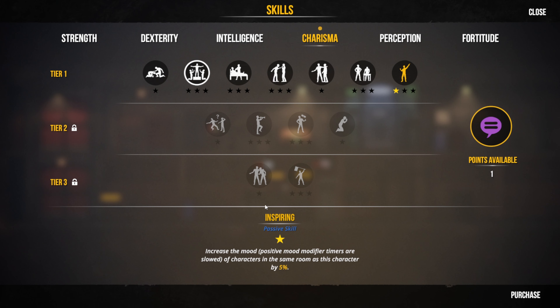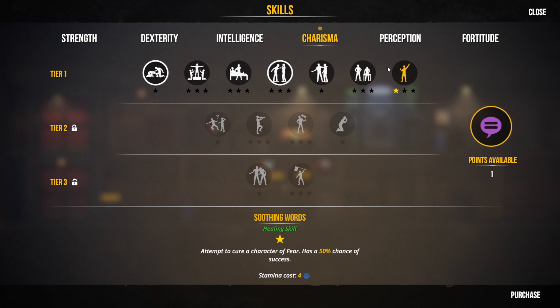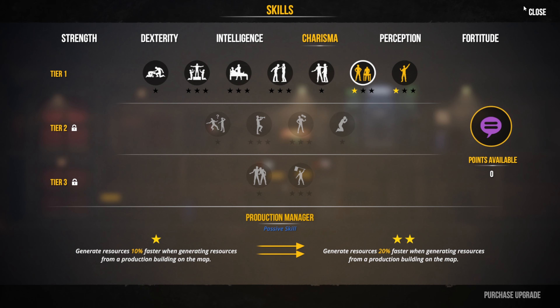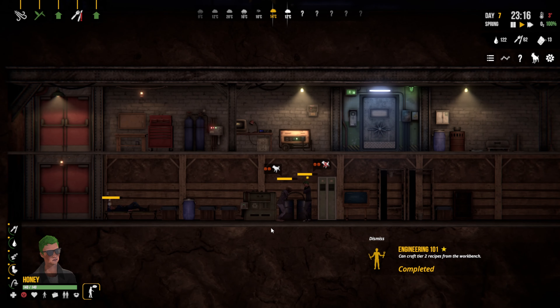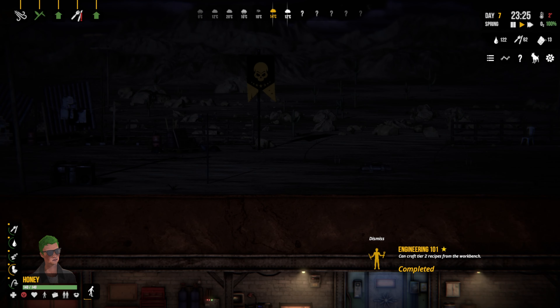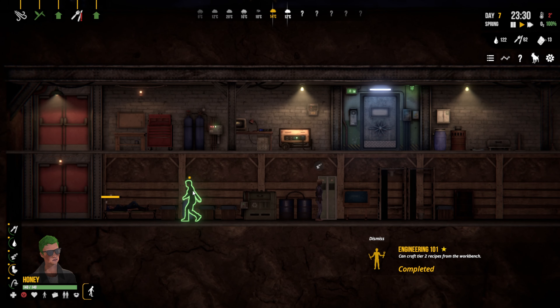Bedside manner, inspiring — increases the mood of positive mood modifiers for characters in the same room. Soothing words attempt to cure fear. She does go out, so let's go with the production manager skill since she'll be on site when they're producing.